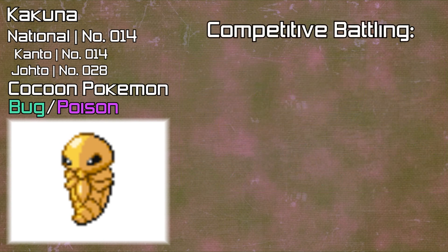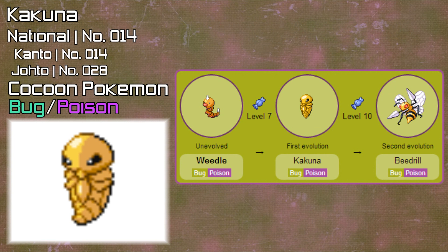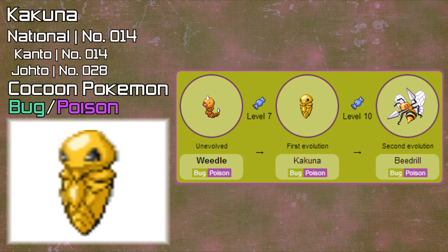As you can tell, Kakuna is not really a Pokémon to use in competitive battling, as it only learns a few moves, so there will be no competitive battling section in this episode. A Weedle will evolve into Kakuna at level 7, and then Kakuna will evolve into Beedrill at level 10.